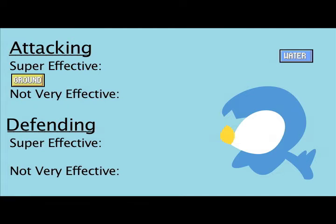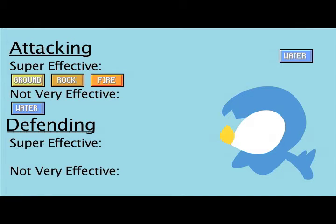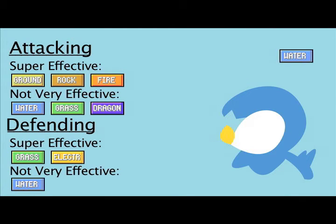Water is super effective against Ground, as it would disperse into mud. Water also does double damage to Rock, as streams can break down their sediments. Water is super effective against Fire, because water can put out fires. Water won't do much damage to its own type or Grass, since grass absorbs water. Water being an arcane element also won't be very effective against Dragons. Water will only take double damage from Grass and Electric, as electricity travels through water and grass absorbs it. Water will only take half damage from Water, Fire, Steel, and Ice — since ice is made from water.